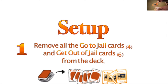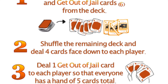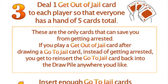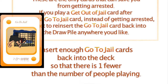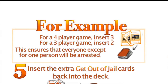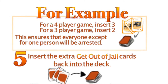Setup. Remove all the go-to-jail cards and the get-out-of-jail cards from the deck. Shuffle the remaining cards and deal four cards face down to each player. Deal one get-out-of-jail card to each player so that everyone has a hand of five cards total. Insert enough go-to-jail cards back into the deck so there's one fewer than the number of people playing. For example, if there are four players, insert three go-to-jail cards. This ensures that everyone except for one person will be arrested.